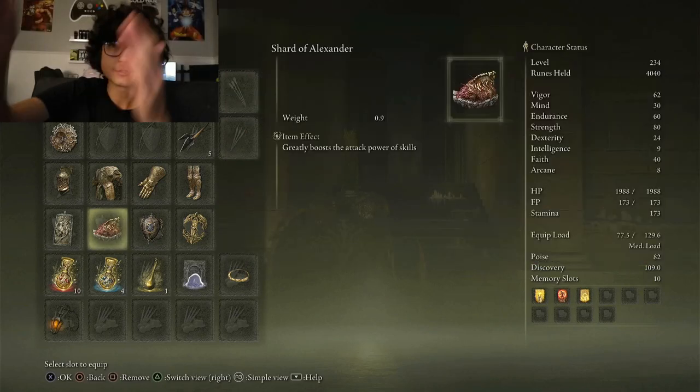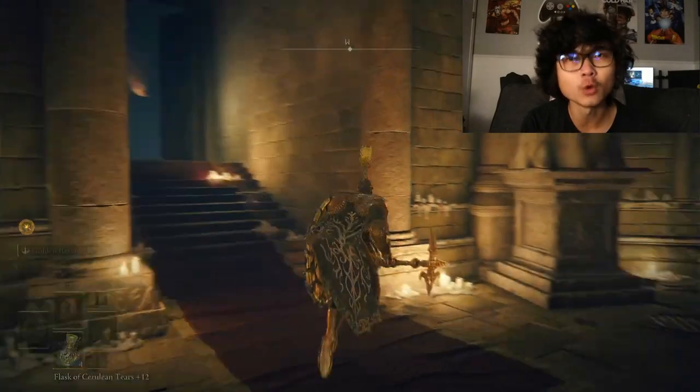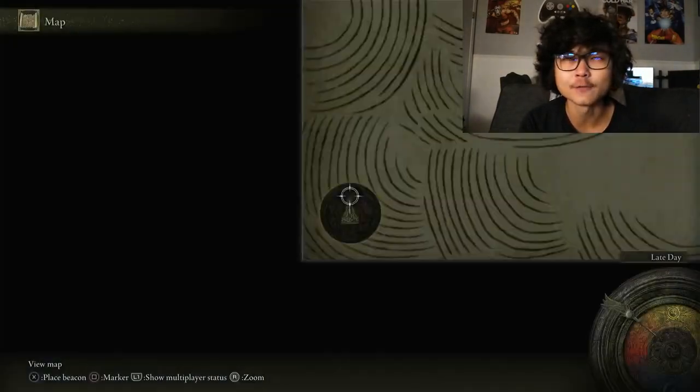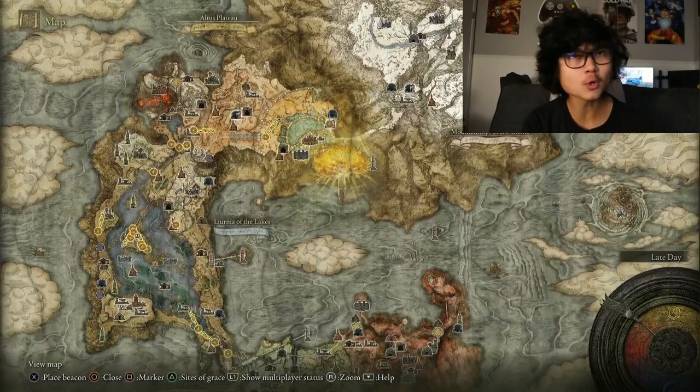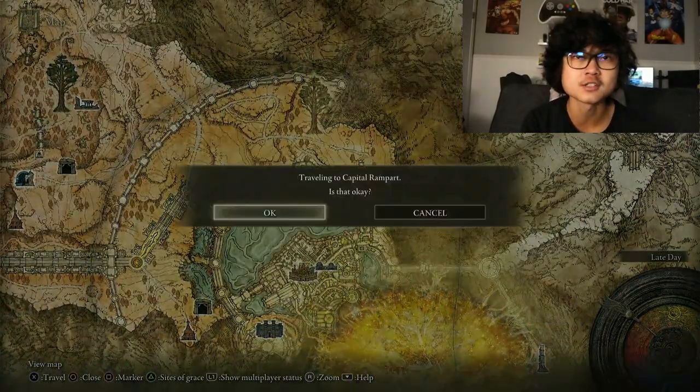If you want to peek at my stats, you can pause and look. I'm level 234, we're on New Game Plus 5. This is going to be controversial, but I will be allowing myself to use Mimic Tear if I see it needed — I'll try to beat most bosses without summons, but if I get to a point where it's just ridiculous, I'm going to use a mimic. I'm sorry.